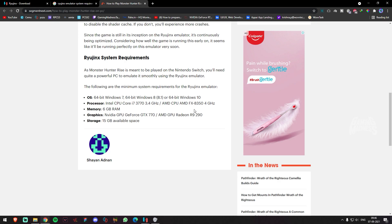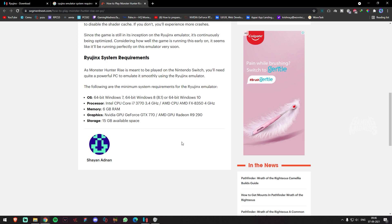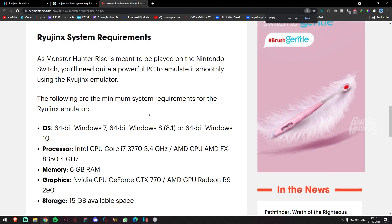If you are going to run the game, you have to use a 3rd generation CPU architecture. That is why on the AMD side, we prefer the FX-A350, and even with an FX-A300 you can definitely run the simulator. This is the basic Ryujinx system requirement.